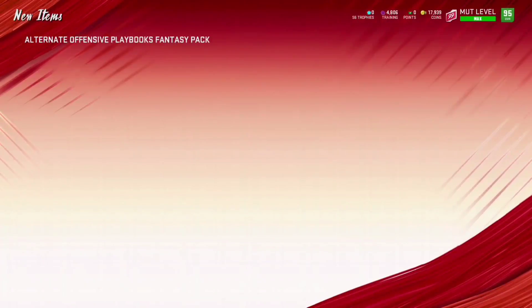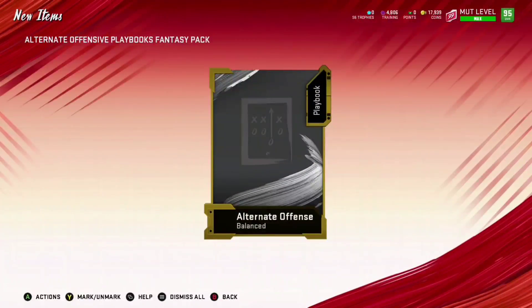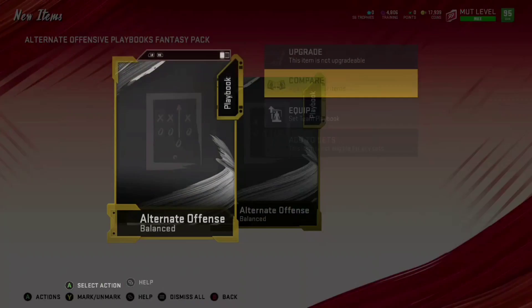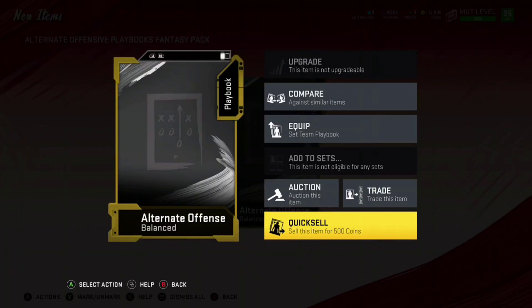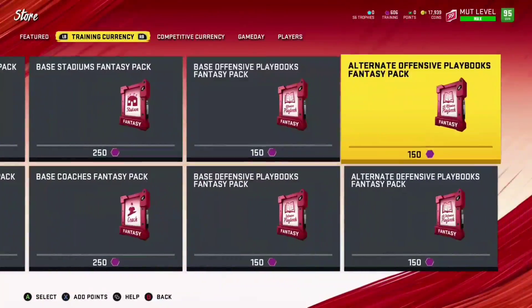So with a 90 overall, you'll use all the training, get 30 playbooks, quick sell them, and make about 15,000 coins exactly. As you can see, they do quick sell for 500 coins — you're gonna want to get 30 of them to make 15,000 coins.